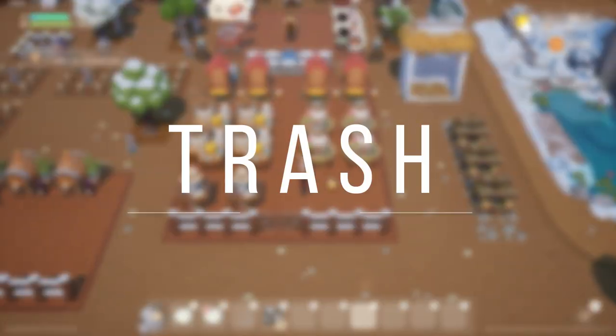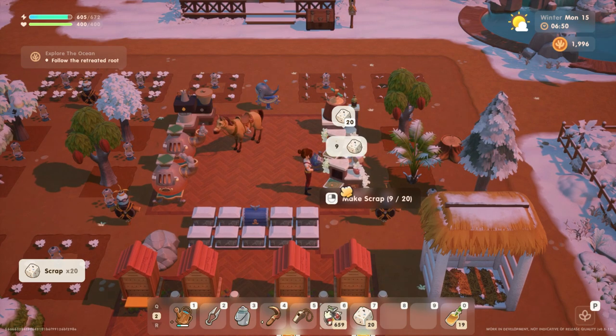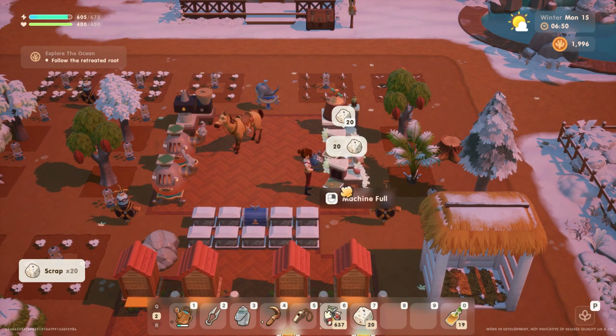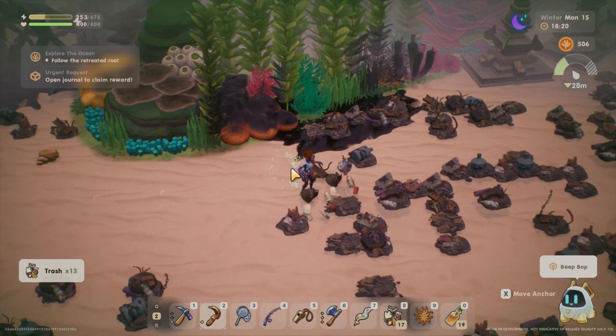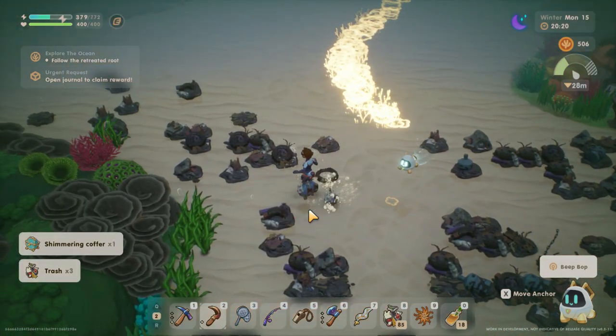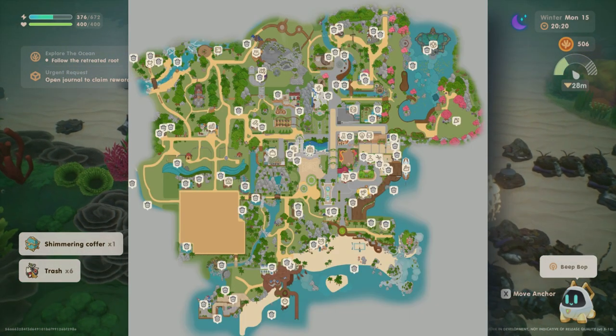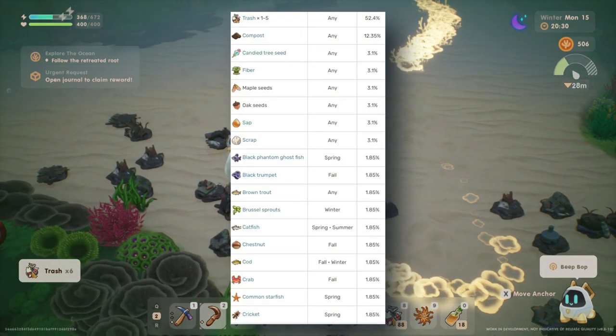Trash. Trash is a very valuable item in Coral Island. One important item you can make with trash is scrap, which is a supporting material for making several tools. You can get trash most easily by cleaning the ocean while diving. Another way to get trash is to open all the trash cans around the city — sometimes you can even find other valuable items.